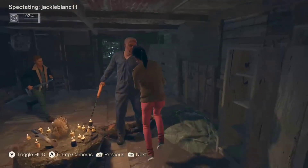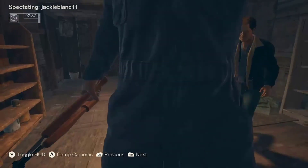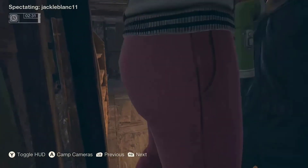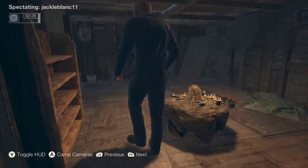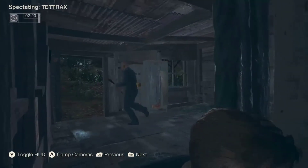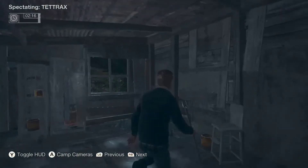One more thing: when you hear a trap go off, check your map as Jason. You should see a little red icon. With the newer updates, it used to not show this, but it does now — you'll actually see which trap has been set off. That way you're not looking all around wondering which one got triggered. Now you know what got set off, and that makes it a lot easier when you're Jason.